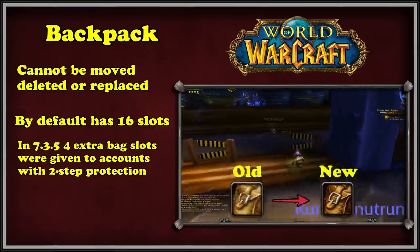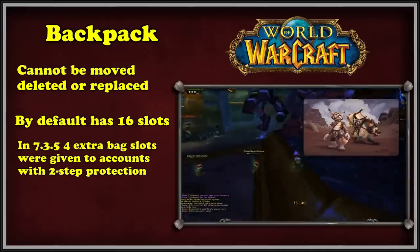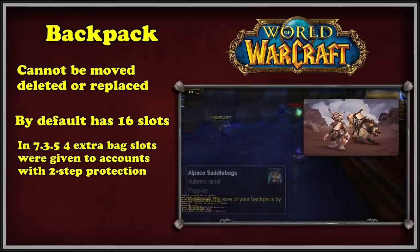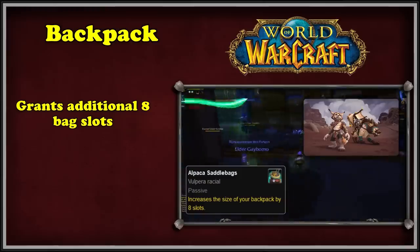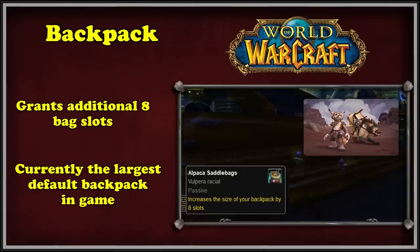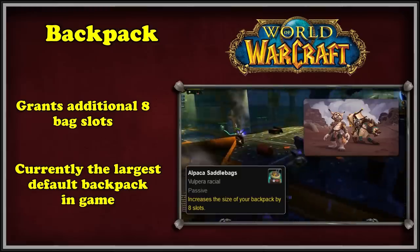A short while later, in patch 9.1.5, the backpack had its icon updated to a higher resolution quality. The Vulpera Allied race added in patch 8.3 has a special passive racial ability named Alpaca Saddlebags, which allows Vulpera characters to have access to eight additional slots for the basic backpack. This ability stacks with the four extra bag slots, meaning Vulpera have the largest backpack in the game with 28 slots — way more than the 20 for any other race.